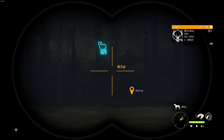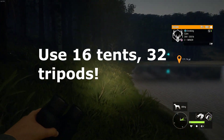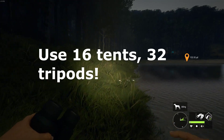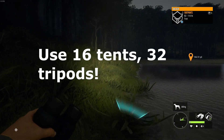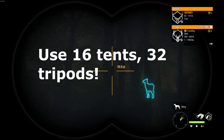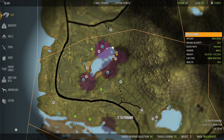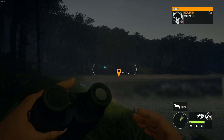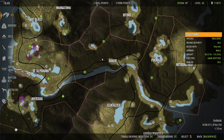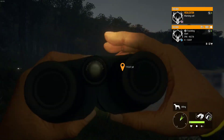You want to get 16 tents — you can have 16 tents on your map at the same time. After 16, the game will not let you place any more and will say you can't place any more of that structure type. You also want to get 32 tripods, because you can actually have that many. You'll want to use tripods because it helps you circulate your hunting pressure and keeps it down overall on your map, so you can keep switching zones over and over and get your respawns way faster.